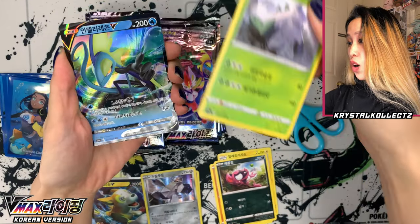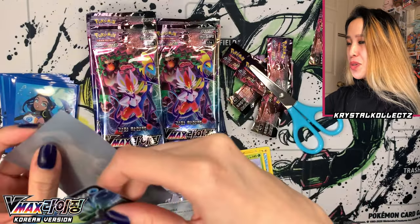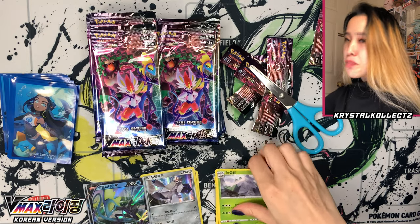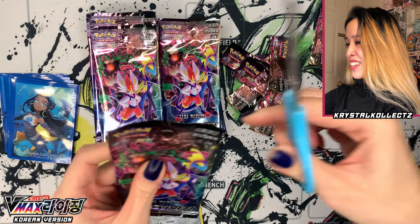Beartic and Inteleon. Honestly guys, this is my favorite Galar starter. I did start out with Sobble in Sword. Do you love water types? And it's also a reptile — big fan of reptiles in real life. Intelligent chameleon.